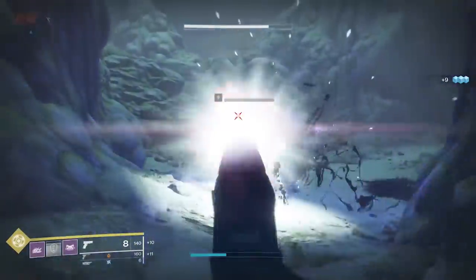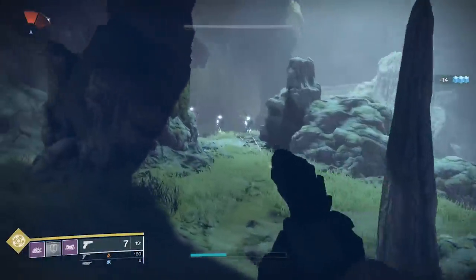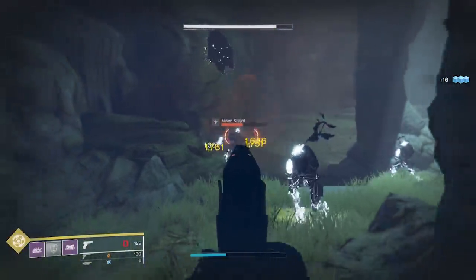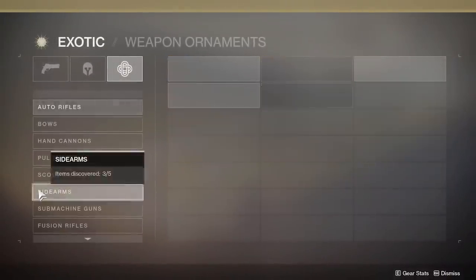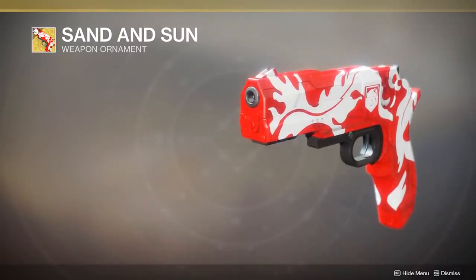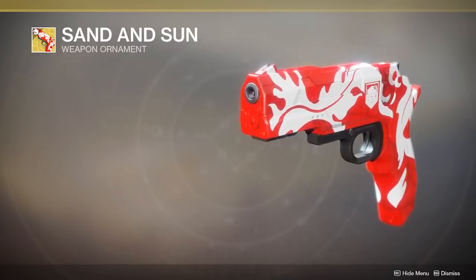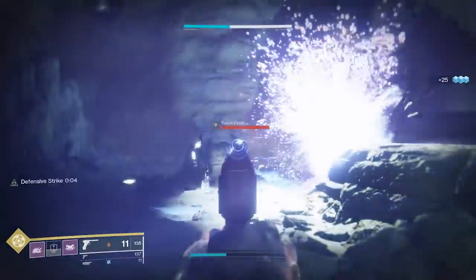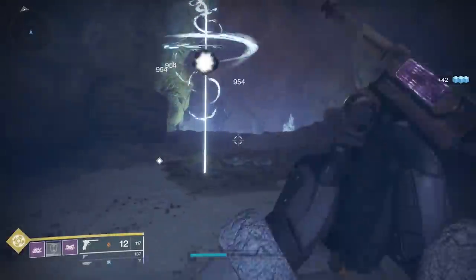Now a lot of people already know about the existence of this weapon. I am absolutely not claiming to be the first one to acknowledge the gun or even talk about it — many people have known for quite some time. You can actually look for yourself in-game: go into your menu, head over to the Collections tab, then Exotic, then the Weapons Ornaments tab, head down to Sidearms and check out the weapon ornament Sand and Sun. Hovering over that reveals that this weapon ornament was made for the not-yet-in-game Traveler's Chosen sidearm.